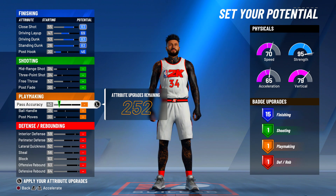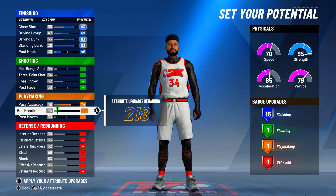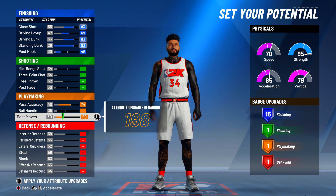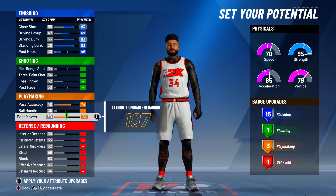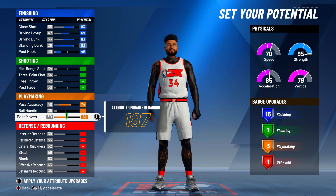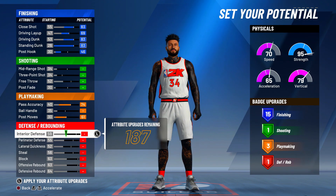For playmaking — this is what you want to touch, and here's why you don't want 16 finishing. You want to max your pass accuracy all the way up, don't touch ball handle, and go down to post moves and max your post moves. You can get three playmaking, and this is extremely crucial. I'll explain later in the video why you want three playmaking instead of 16 finishing and one playmaking.